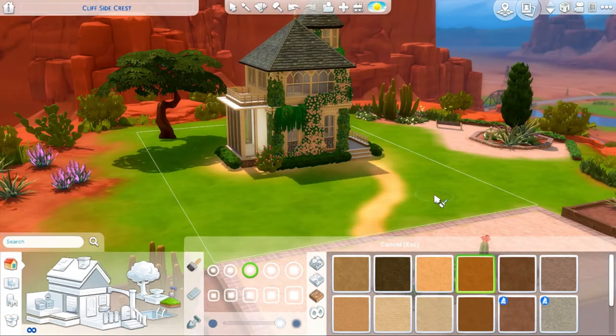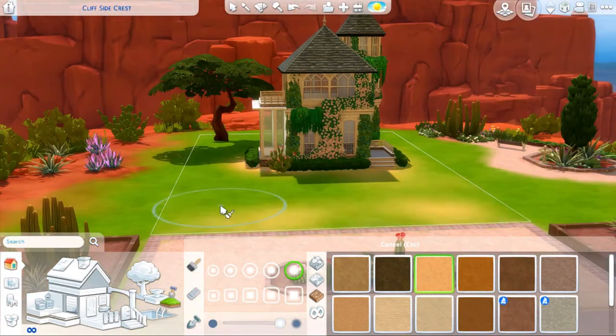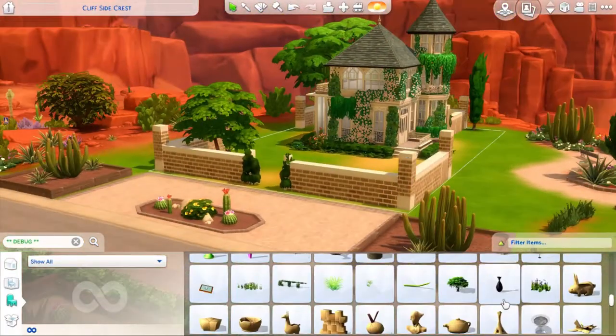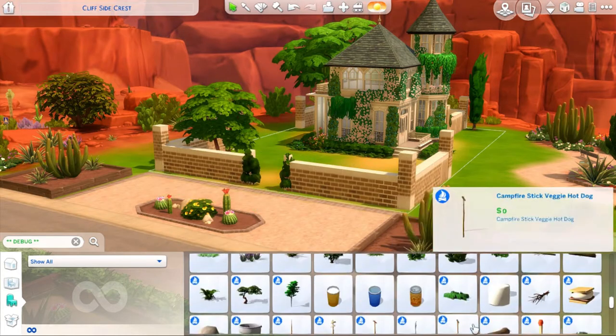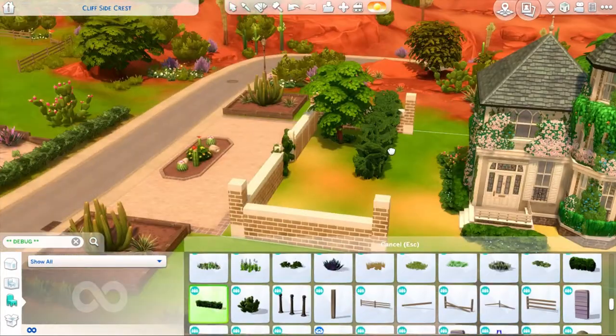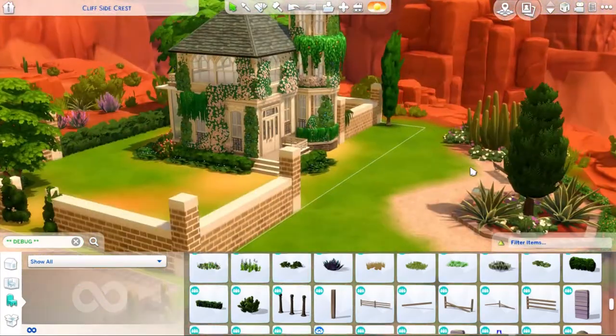Here I get rid of some of the flowers on the build — it doesn't go all the way around, because I didn't want to do overkill. Here we are playing with some terrain paint and getting some landscaping done. I went into debug, of course, because I love debug landscaping.